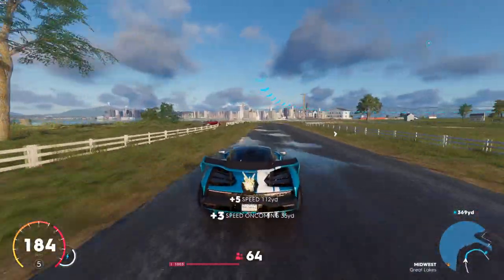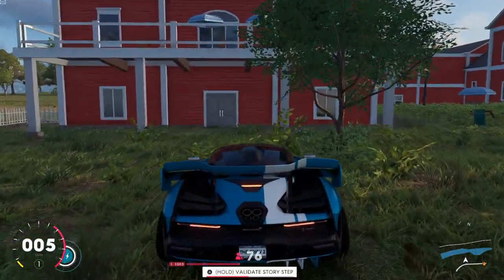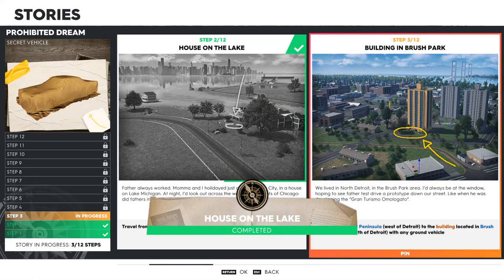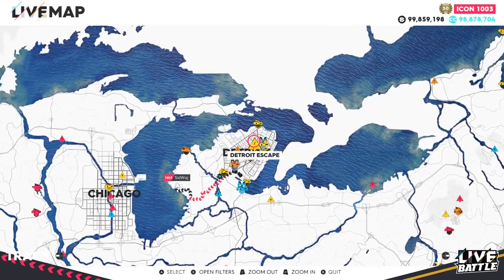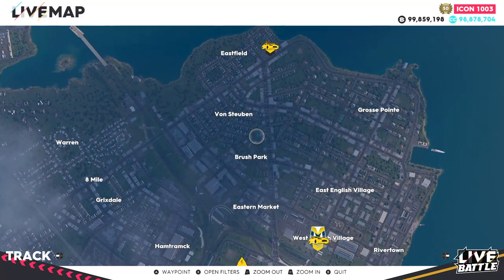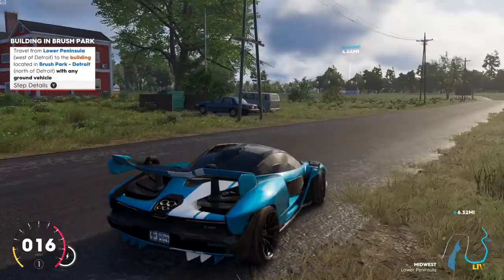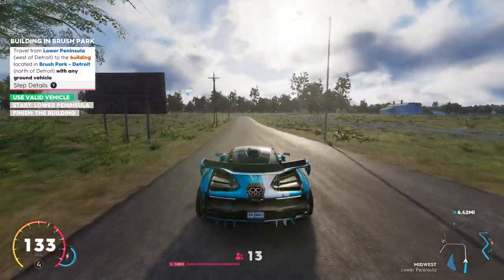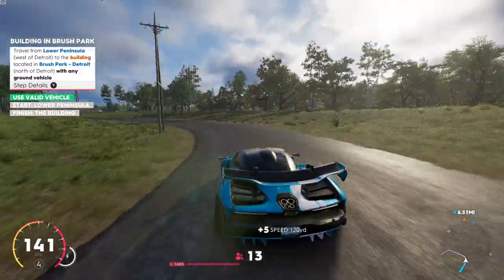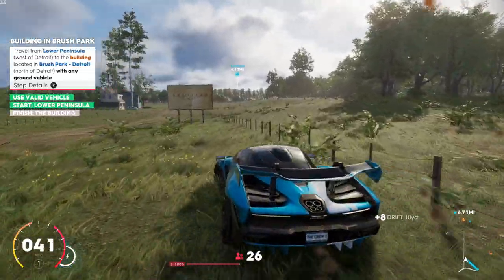Step three — Building in Brush Park. Travel from Lower Peninsula, which is west of Detroit, to the building located in Brush Park, north of Detroit. Zoom into the top of the Detroit area and you'll see three buildings: one orange-yellow one and two gray ones. Your waypoint goes to the orange-yellow one. Note: your waypoint will tell you to go one way — go the opposite way, north, until you hit a dirt road. Go in slightly, turn around, and you've collected your Lower Peninsula start. Then drive to the next location.